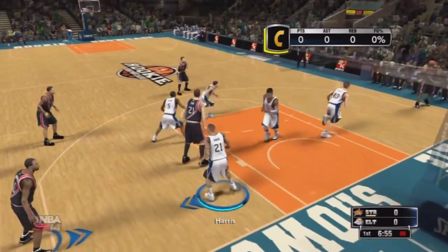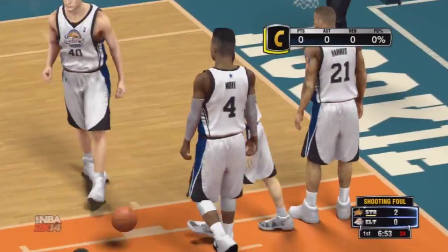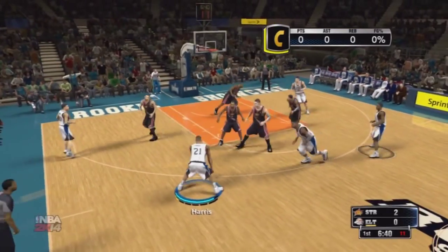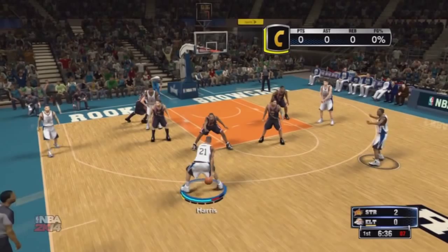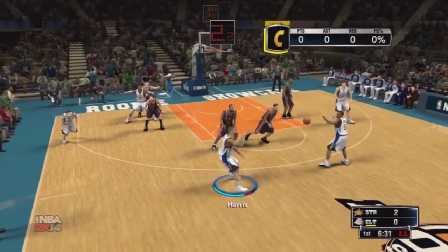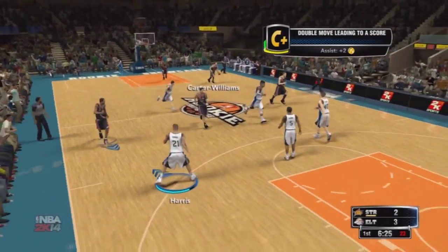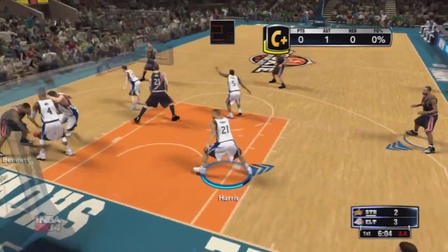The ball is thrown all the way across the court to Anthony Bennett as he goes up with the layup, and look at Nerlens Noel getting caught goaltending early in the first quarter — that's ridiculous. Look at this: I'm moving left and right with the left stick instead of the right stick, still getting used to 2K14. I get my first assist from Victor Oladipo — I wish he was on my team.